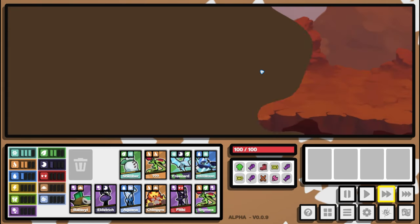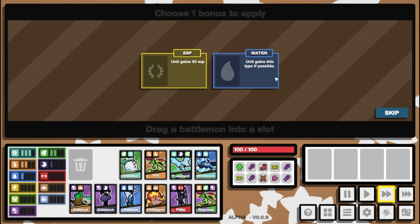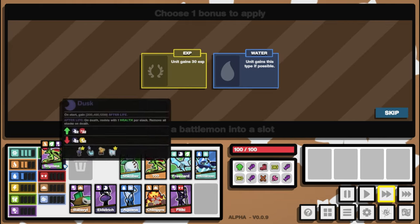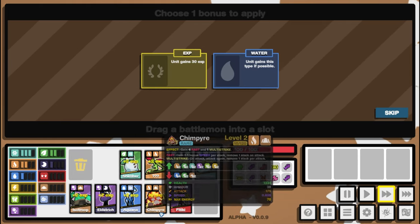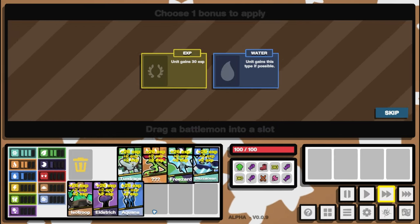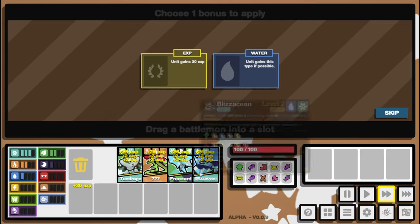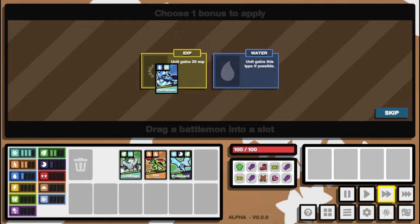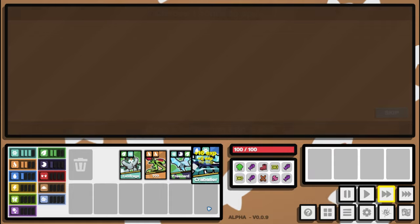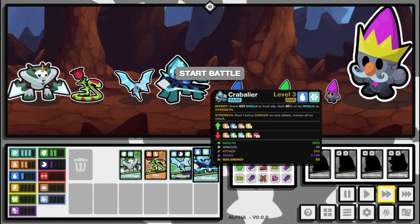I actually can't take any of these, so we'll sell the Noc and bring in the Barberil. We go to the rest area — water. Let's sell these: we're not going to use you, you, or you. Oh wait — we can level you up because we can't level you or you. Nice! We've got two level threes going into the knocking battle.